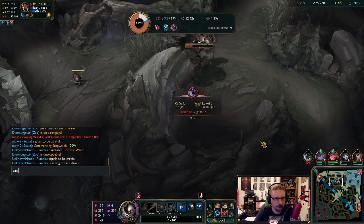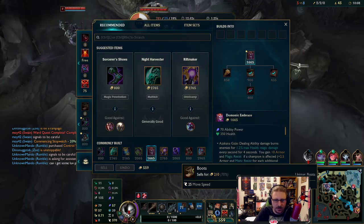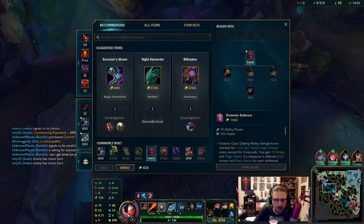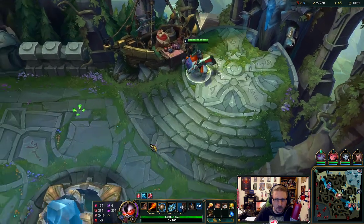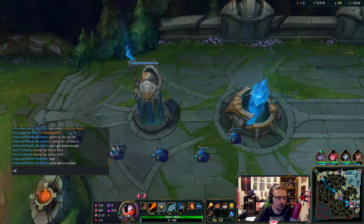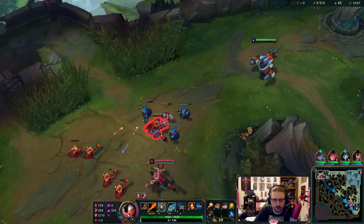Can I have some help from the jungler? Can I get some love, please? Don't just come up there to take my farm — that's the one thing I can't stand when a jungler does. They never come to your lane until you're dead, and then when they do it's just to take all of your farm. I feel like getting just that little bit of extra AP is actually gonna help.